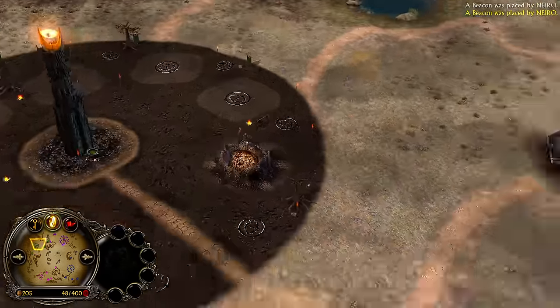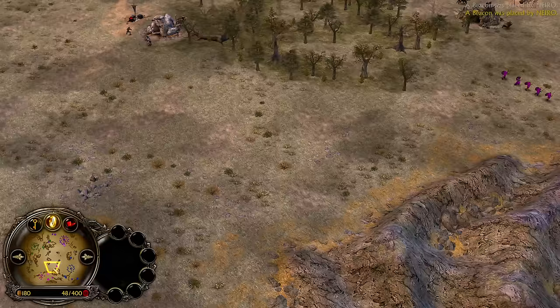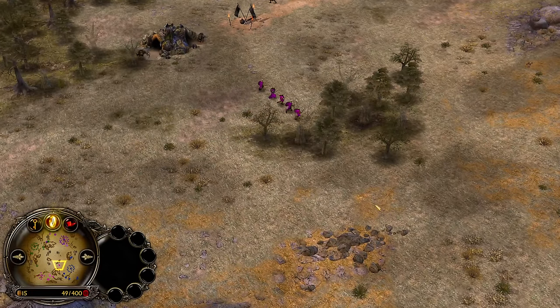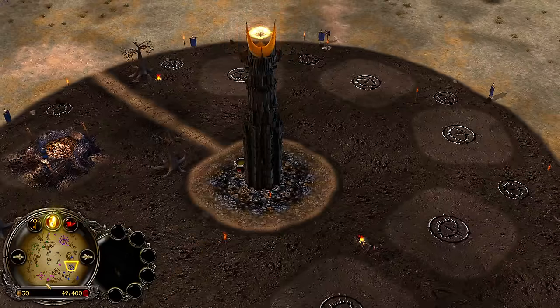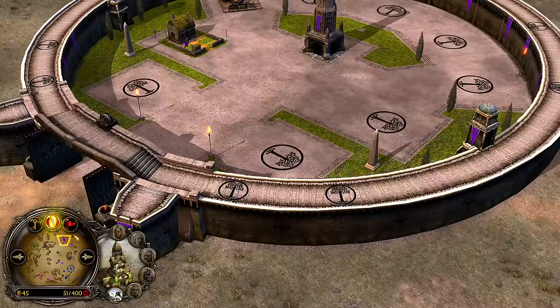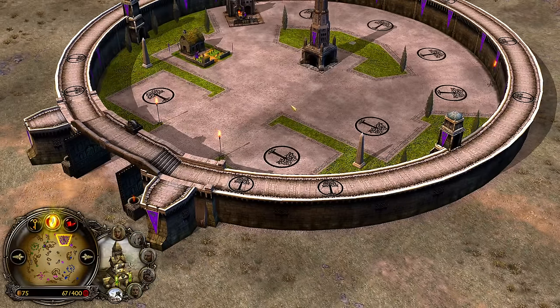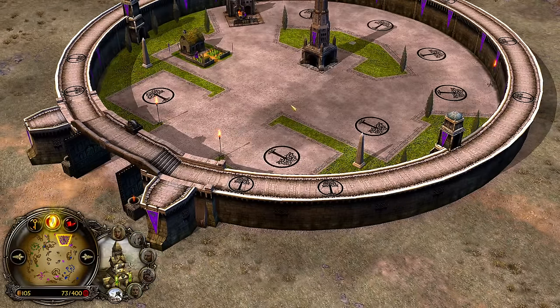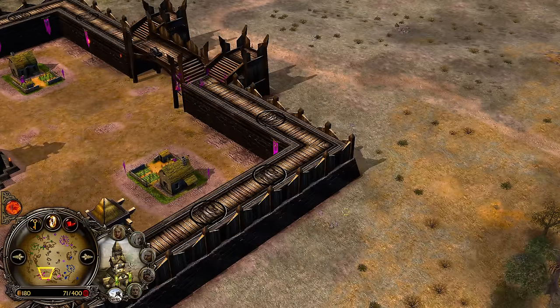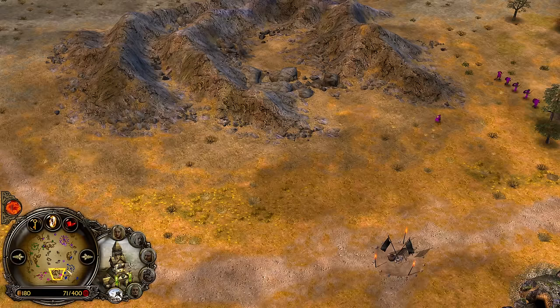So it's Gondor and Mordor versus Rohan and Mordor, and Mordor on this map is pretty powerful. At the bottom side we have a Mordor against Rohan situation, and at the top side we have Mordor against Gondor — it's not Mordor facing Mordor on each side, which would just not be fun.